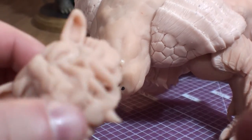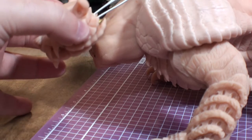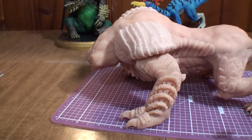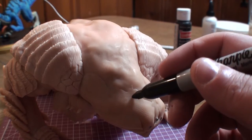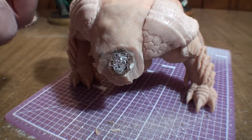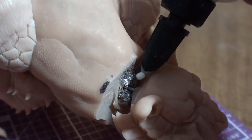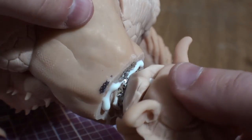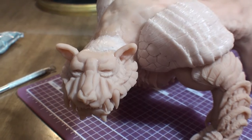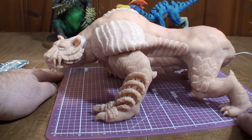Now it's time to attach the head. Full disclosure here — I kinda screwed up and made the neck a bit too long. The head should be about here, not where it is. So I enlisted the help of Mr. Dremel. I marked off where the decapitation was to take place and let Mr. Dremel do his thing. Now with that out of the way, I can attach the head to the body. I just need a whole lot of Bake and Bond and some extra clay to fill in the gaps, make it as seamless as possible. This was easier said than done, believe me. Now with the head firmly in place, I can bake it yet again and move on to the real fun part.